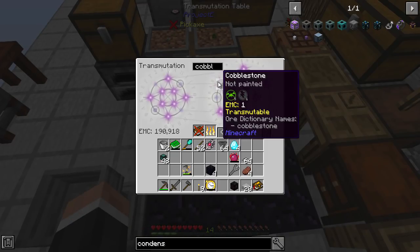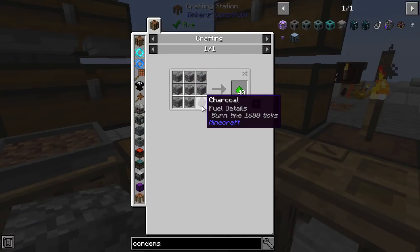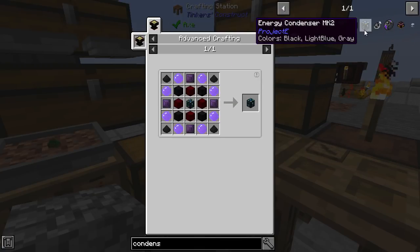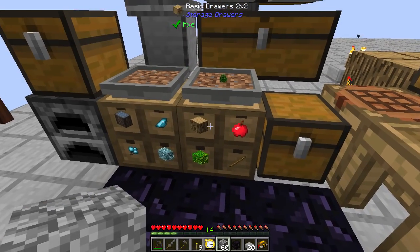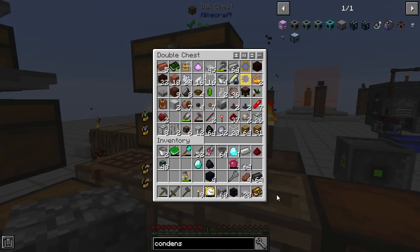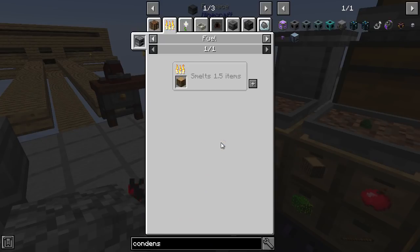Let's let that do its thing. The other thing we need for alchemy is Covalence Dust — these are a little different: charcoal, cobble, and a diamond and coal. Iron, redstone, diamond, a bit of coal — there we go. I've got a lot of rubbish in my inventory. Oh, we're not getting charcoal — how do we get charcoal?